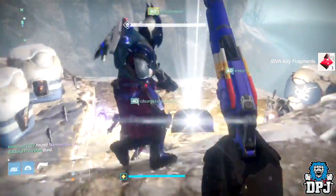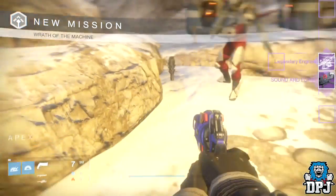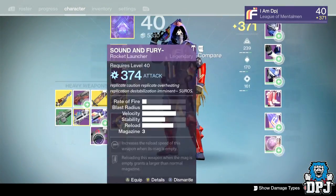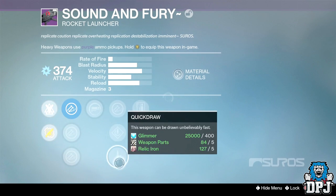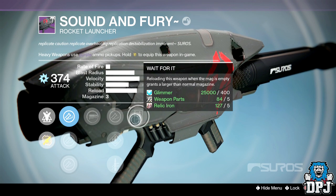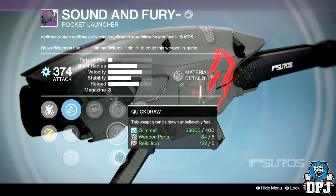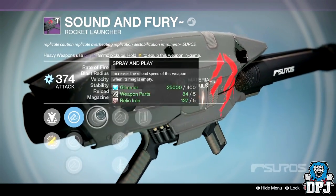Moving on to the Siege Machine, I got a legendary engram but also the Sound and Fury rocket launcher dropping at 374 attack. It has Spray and Play — a very useful perk for spamming rockets at a boss — and also 'Wait For It,' where reloading when the mag is empty grants a larger than normal magazine. It's a great weapon for the final boss since he doesn't move after teleporting, so you just fire at his head.